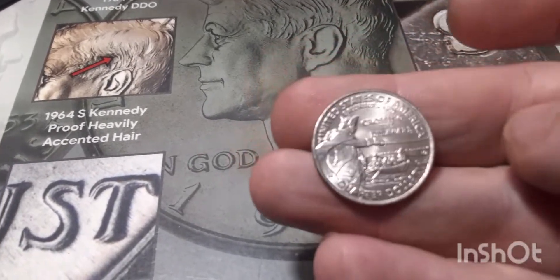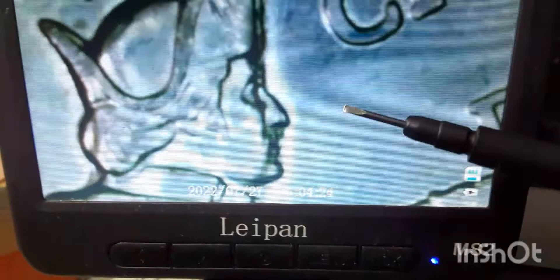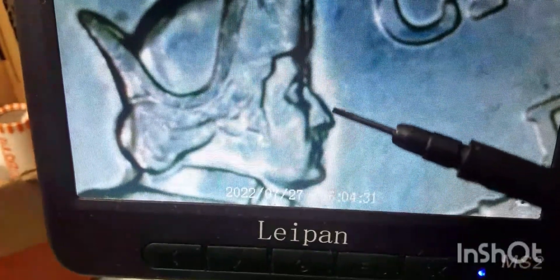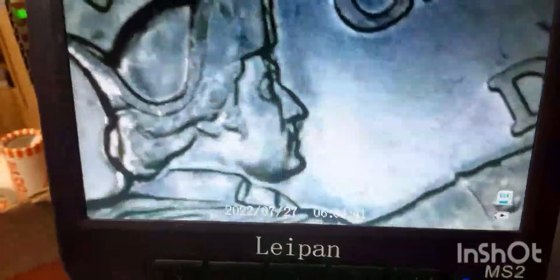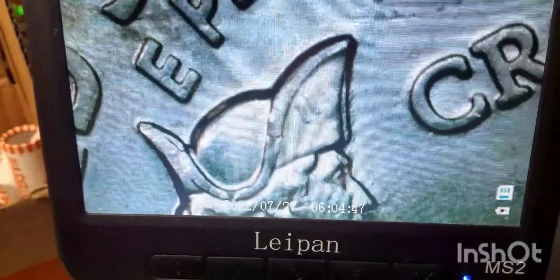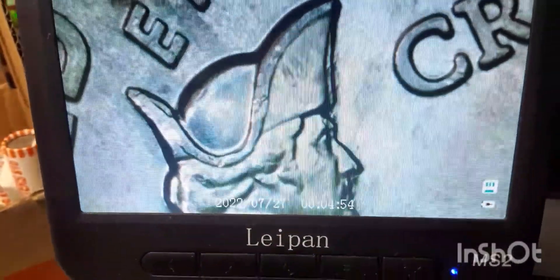Just finished with Roll 21 and we are going to have the 2021 Crossing the Delaware. I found a possible doubled die — the first one I've ever seen on one of these. You can see right there on the front of his hat and on his face that we are going to have doubling. It doesn't look like machine doubling. If anybody knows what that is, please comment down below and let me know what you think.